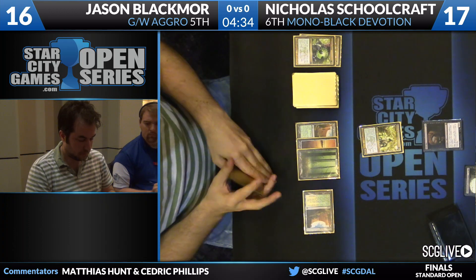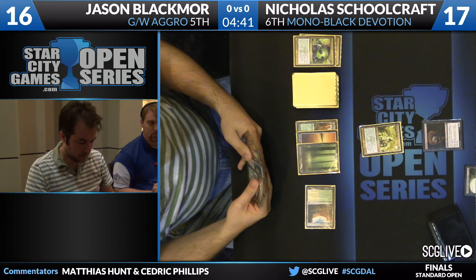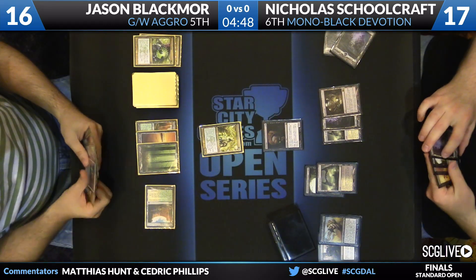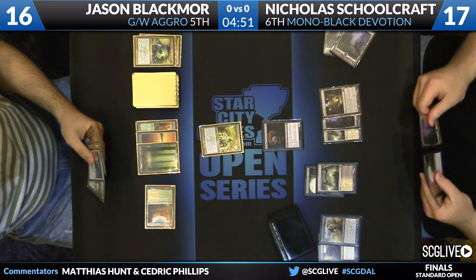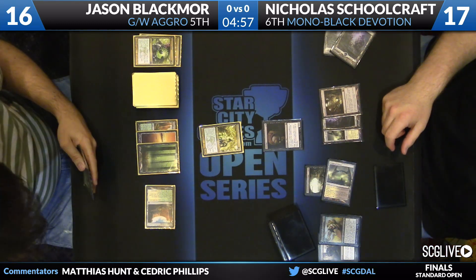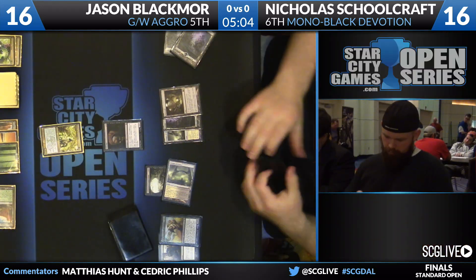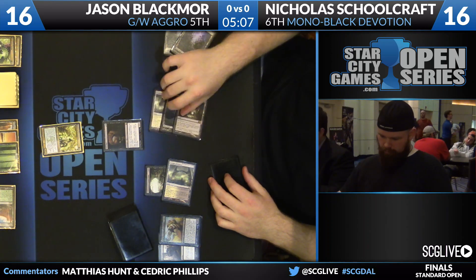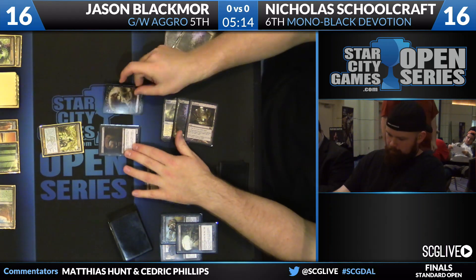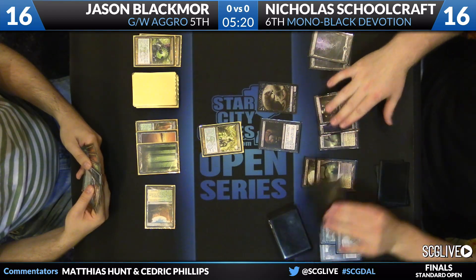Is this going to be Pack Rat? This is part of the reason you don't want to play a longer game — you have to be much more aggressive than you'd normally like to be. When your opponent has Underworld Connections and a high life total, they're going to outcard you, and then Pack Rat shows up — that card's probably the hardest card for Green-White to beat. It's inevitability on Schoolcraft's side: eventually he's going to have enough rats where Blackmore has no good blocks. Schoolcraft is going to discard a second Underworld Connections to make a Pack Rat, giving him two 2-2 rats.